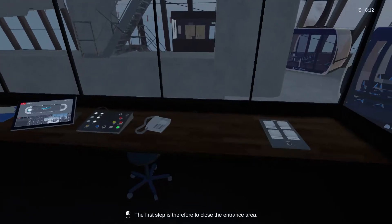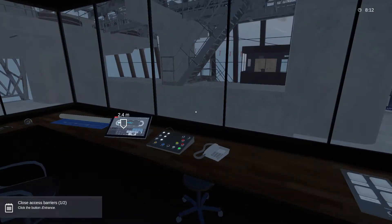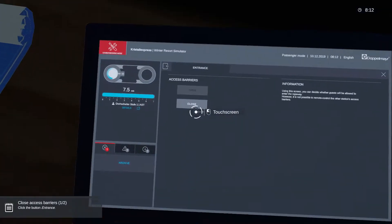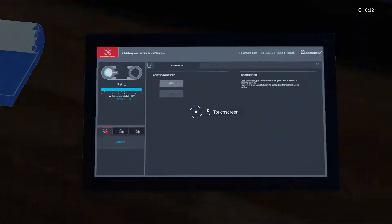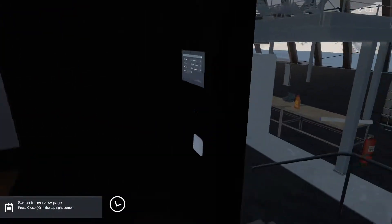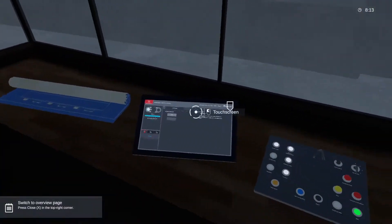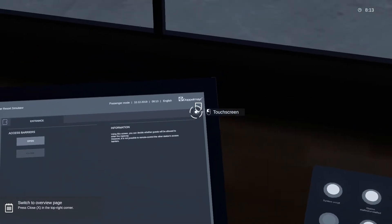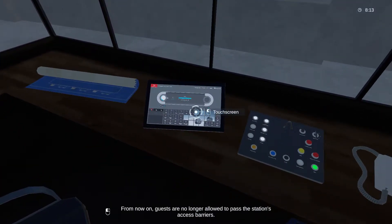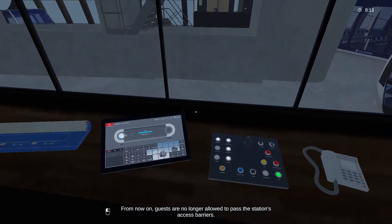The first step is therefore to close the entrance area. Close the access barrier - close. I don't know where that barrier is physically, but from now on guests are no longer allowed to pass the station's access barriers. Okay.